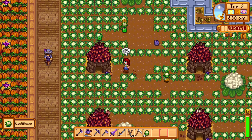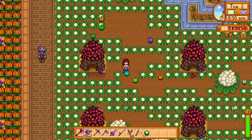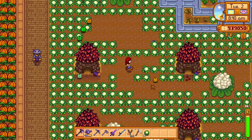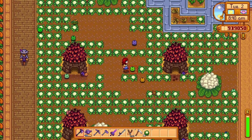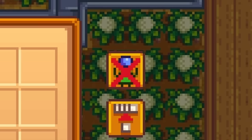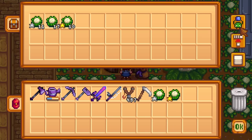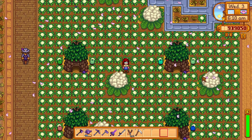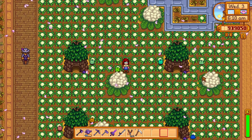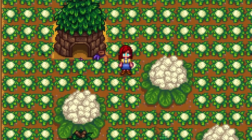But what if all of your farming space has Junimo huts around it? If you leave your crops hoping to get a giant crop, the junimos will harvest them and make it impossible. Well, there is a little button on the Junimo hut that will prevent the junimos from harvesting crops — and honestly, this is literally the only time I could ever picture anyone using this feature. Also, place a prismatic shard into your Junimo hut to cause them to be different colors.